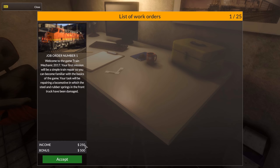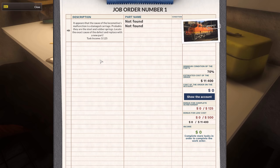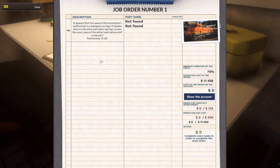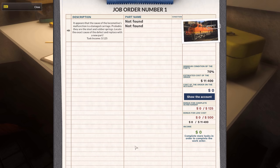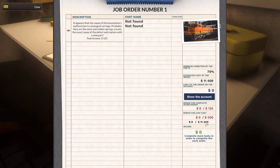Oh, there's the locomotive. I thought it would be loading. Bloody hell. It appears that the cause of the locomotive's malfunction is a damaged carriage — probably the steel and rubber springs. Locate the exact cause of the defect and replace it with a new part. Two parts not found. So this is the same as in Car Mechanic Simulator. Minimum condition of the parts — that's the same. Estimated cost of the order: 11,000. Bloody hell. Well, these are locomotives. Now, the cool thing is...